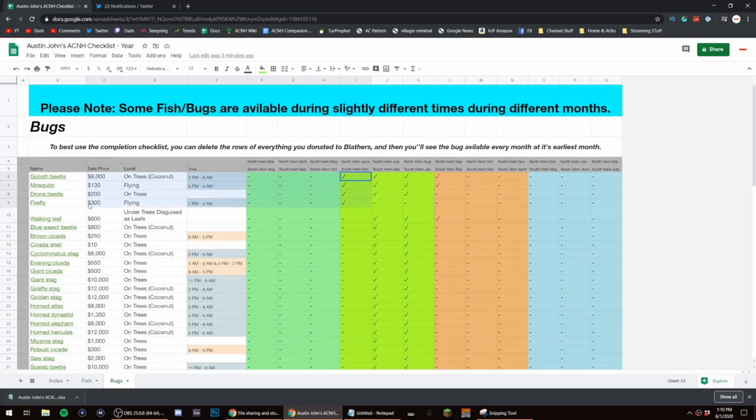As far as bugs, I have four I could get this month: the firefly tonight, the mosquito tonight, the goliath beetle tonight, and the drone beetle today. It's only 200 bells, so I assume it's going to be very common.